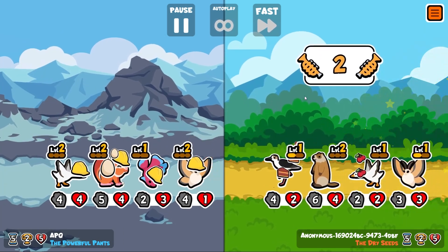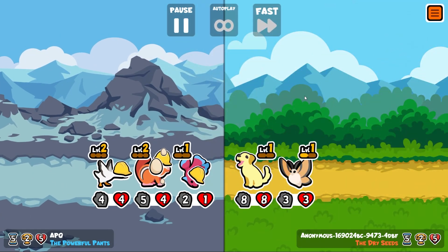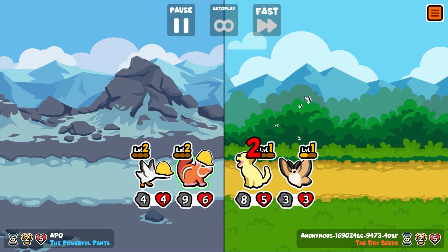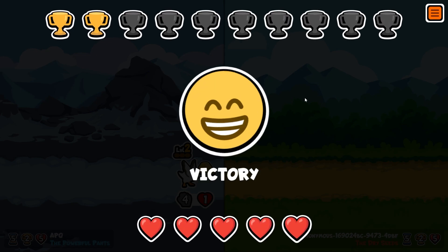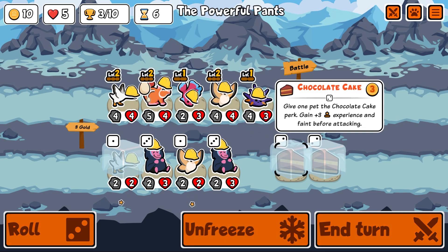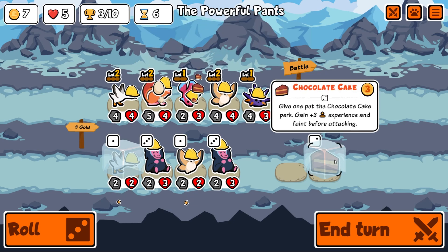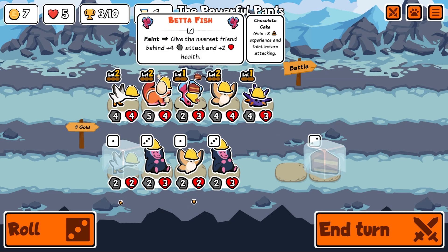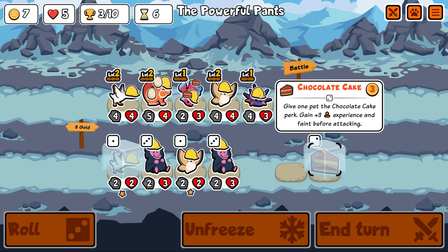When does he faint — right at the end of the planning phase, or right at the start of the fight? I guess we're about to test it. This is a win, let's go! Three trophies. He's got plus three experience and faints before attacking — but wait, it's a perk, not food, so you can only have one at once.